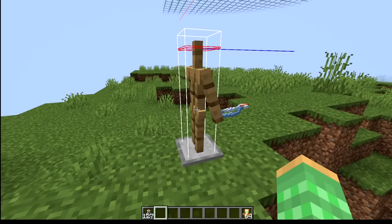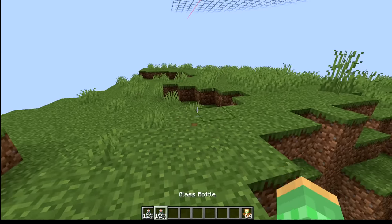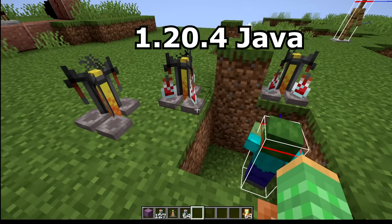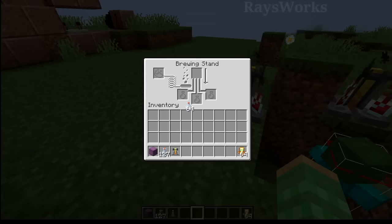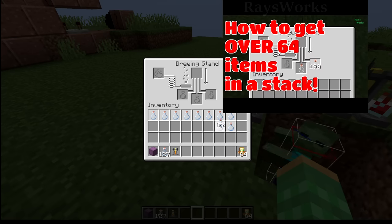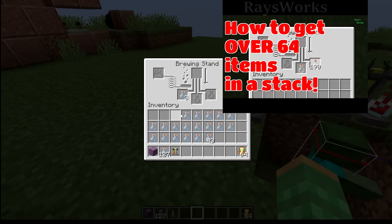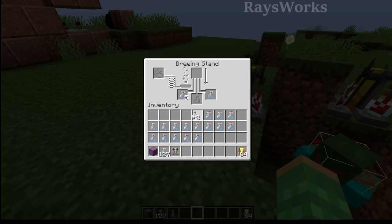When it came to overstacked items, they changed some stuff in 1.20.5. We're currently in version 1.20.4 before these nerfs. Normally you would only be able to place one glass bottle in brewing stands, but about eight years ago I discovered a trick where you can actually spread these bottles off and shift click them one at a time, and they'll actually stack in the individual slots on the brewing stand, which is normally not allowed.